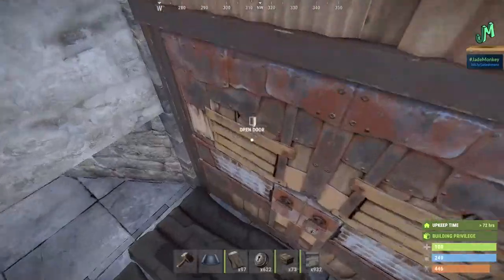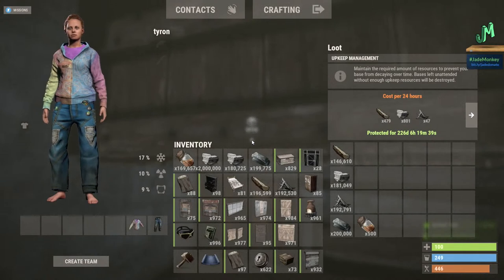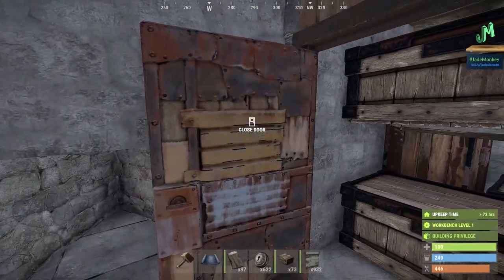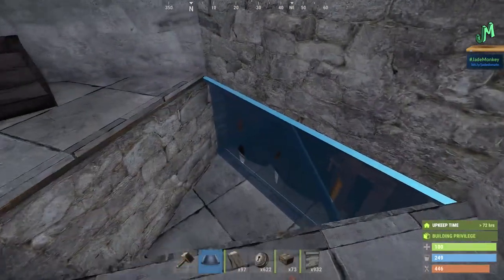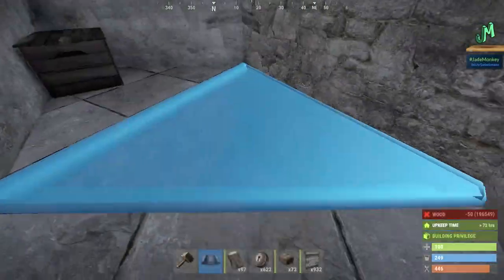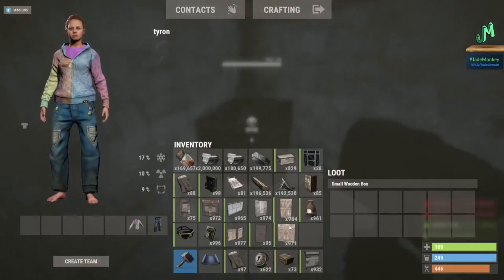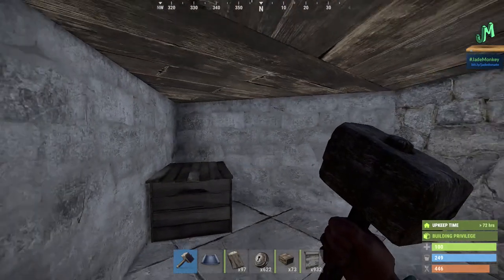Let's go ahead and show you the upkeep. Upkeep is 479 wood, which is a tree; 801 stone, that's one stone node; and 47 metal fragments, which you can easily just recycle. You don't even necessarily need to process any materials. And to seal up this bunker, flip this to the soft sides in, then place a floor tile, then upgrade it with stone, and then place your tools back in your box — so you have a little bit of stone, a little bit of wood, and your building plans and your hammer, and you're good to go.